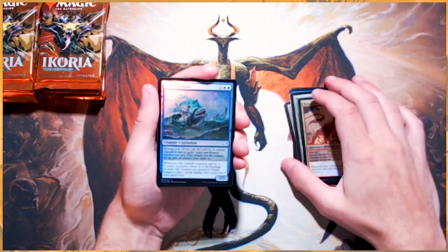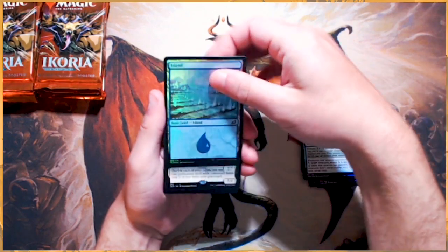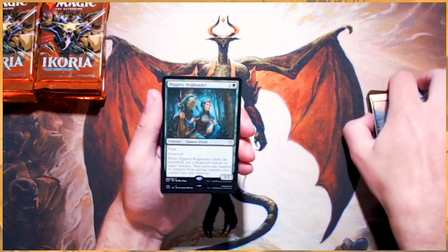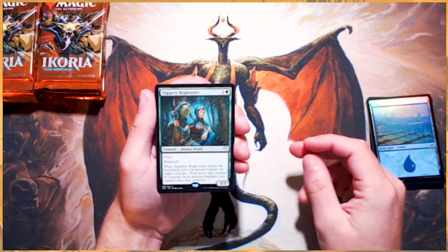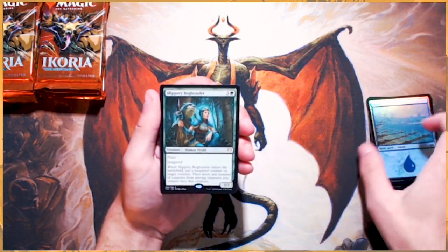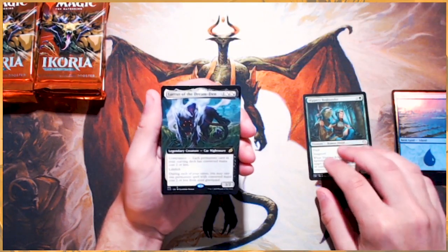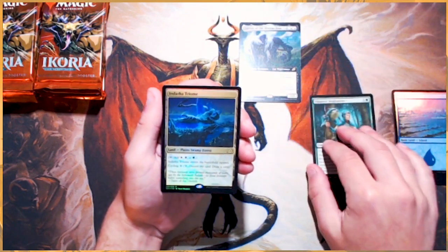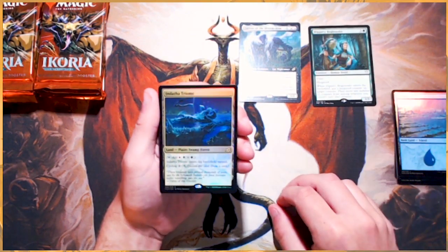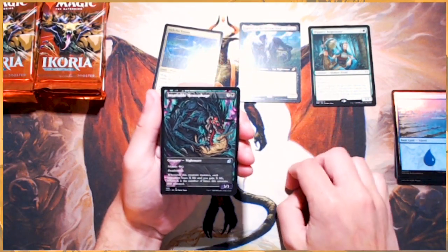An Archiopelagor. A Foil Island. Our first rare here is Slippery Bog Bonder — Flash Hexproof 3/3, very cool, sort of like a big Hexproof Boggle. A beautiful Full Art Lurus — fantastic pull. A Foil Indotha Trium — absolutely love that as well. Insatiable Hemophage. Fantastic.